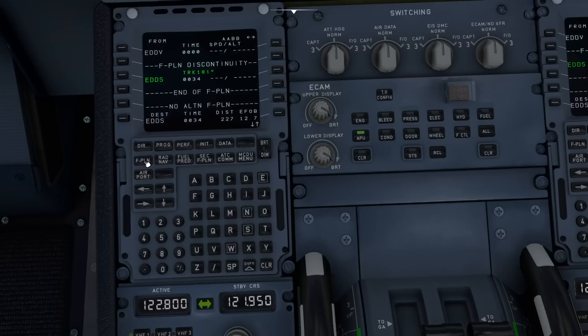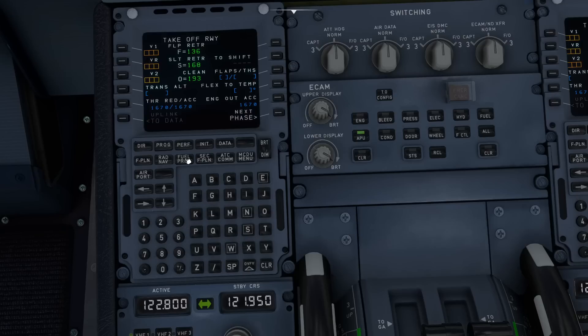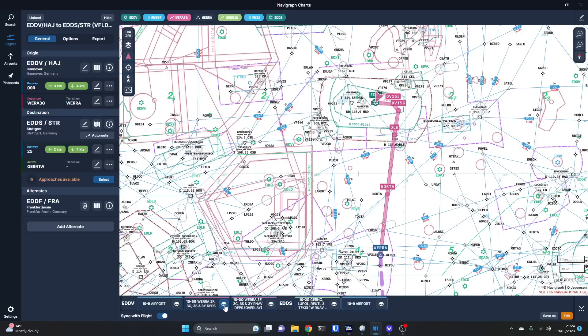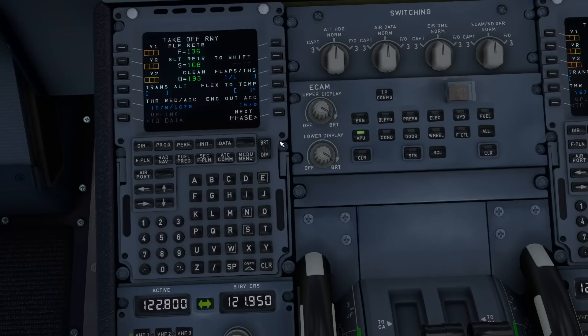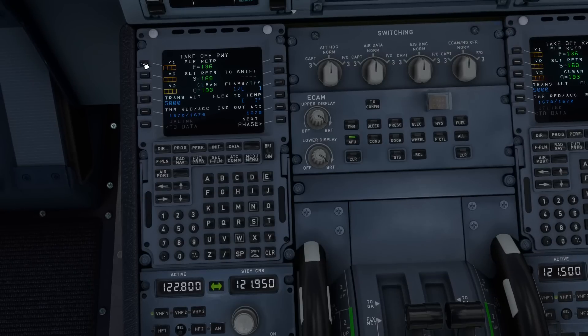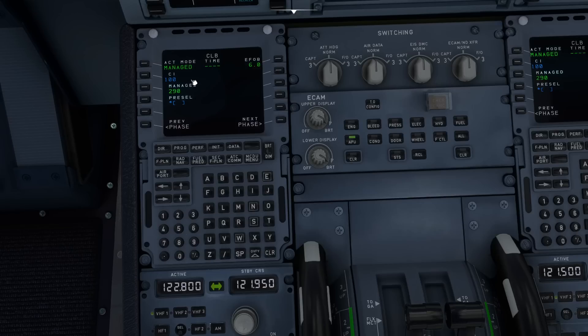Let's go into performance first before the flight plan. We'll put flap one as the setting for takeoff. We're not going to use flex temp. Let's check on Navigraph — the transition altitude in this area is 5,000 feet. This just helps the aircraft know where it can change phases of flight. V1 should be recalculated now we've got the flaps in — it's not dependent on the runway, just on the flap setting and the weights already entered. We're not going to change climb, cruise, or descent. We are going to put QNH at the approach — Stuttgart is showing 1,021.